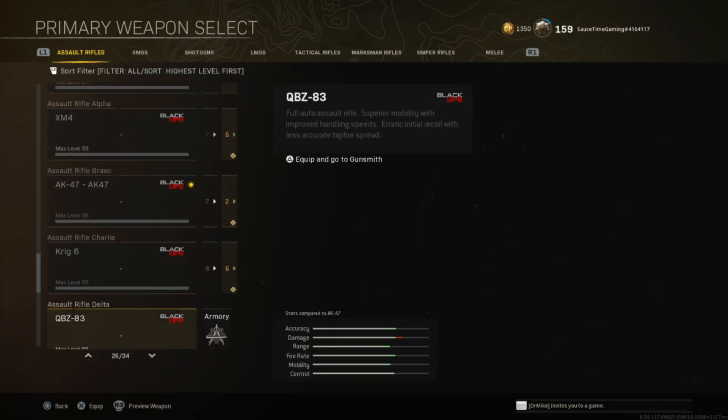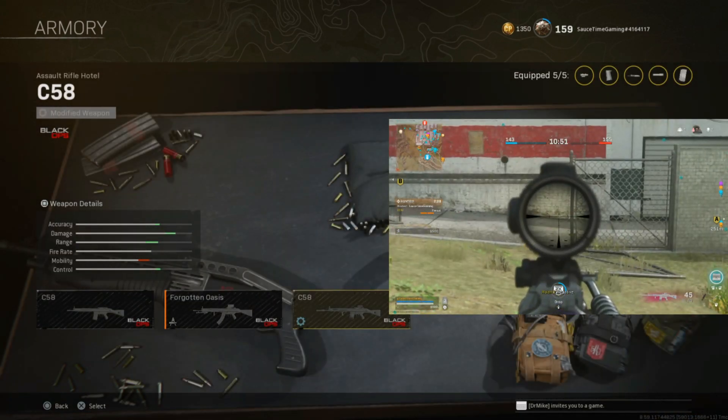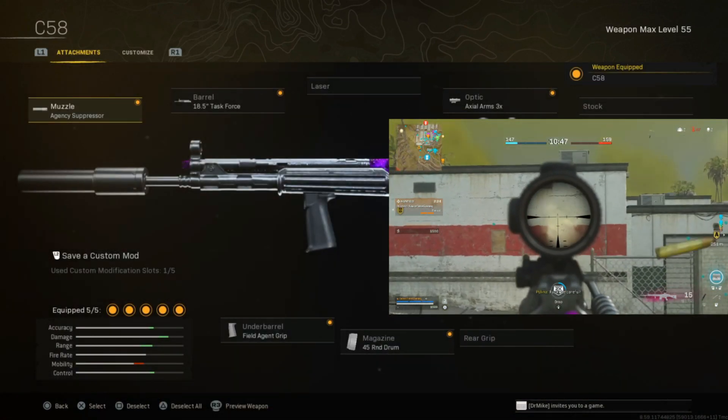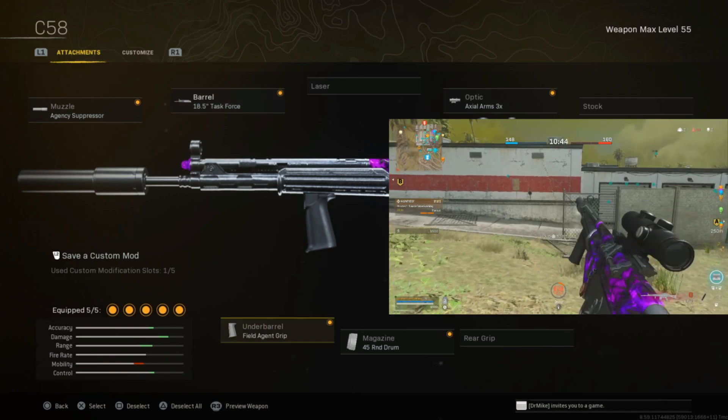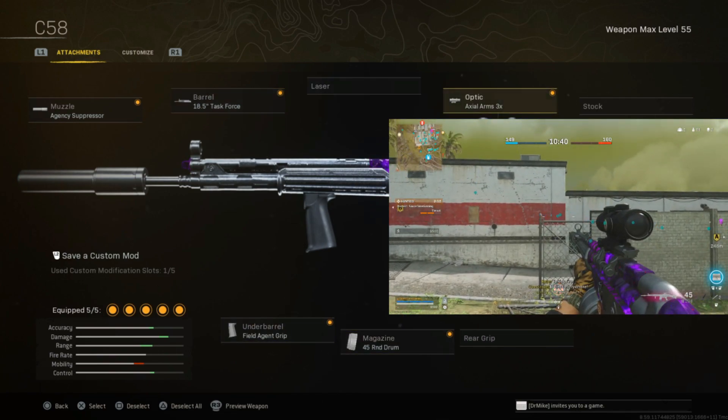Second, we have the C-58, which also has a 467 millisecond drop time. The build here is pretty much meta as well: Agency Suppressor, 18.5 inch Task Force Barrel, Field Agent Grip, 45 round mag or 50 round if you want to run that, and Axial Arms 3X.